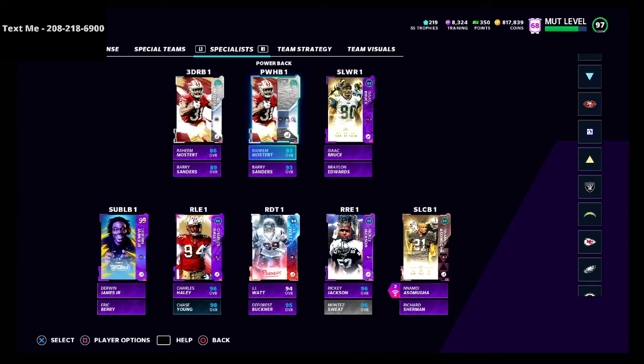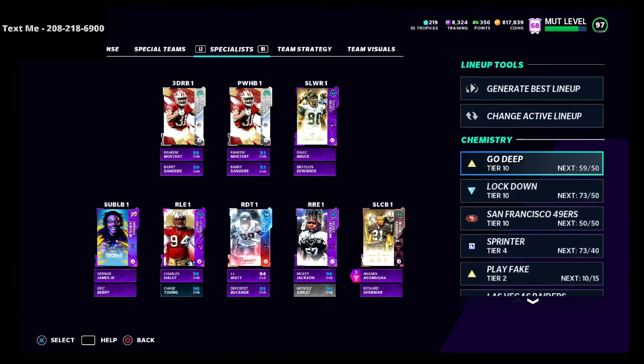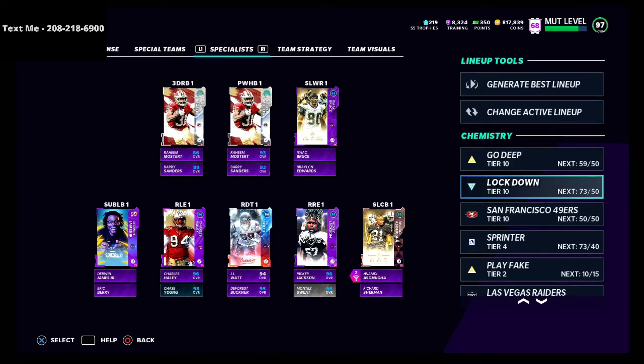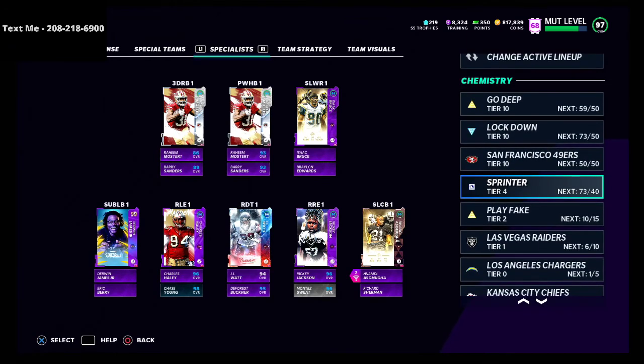In my opinion, the best theme team right now is the 49ers theme team. The best chemistries to be utilizing are the Go Deep chemistry, the Lockdown chemistry for defense — which improves man and zone coverage — the 49ers theme team, and the Sprinter chemistry. We'll probably eventually move away from Sprinter to something that gives better agility, but for right now these are the best chemistries to run in Madden 21.